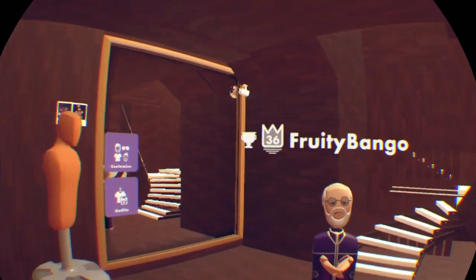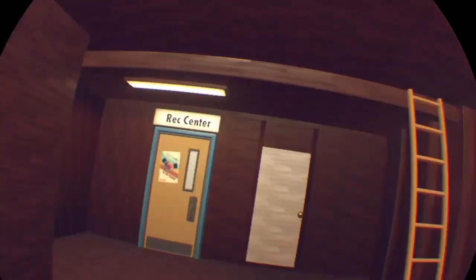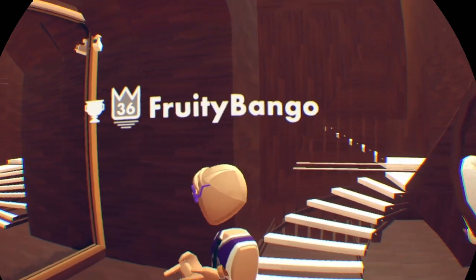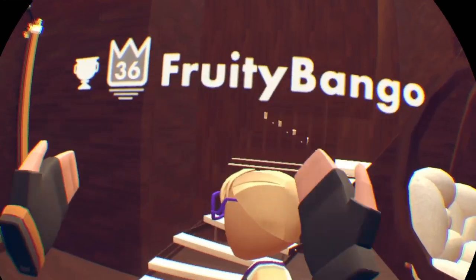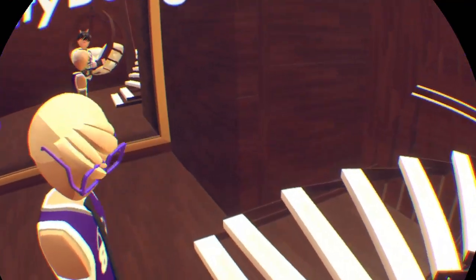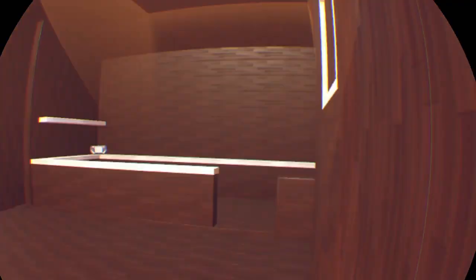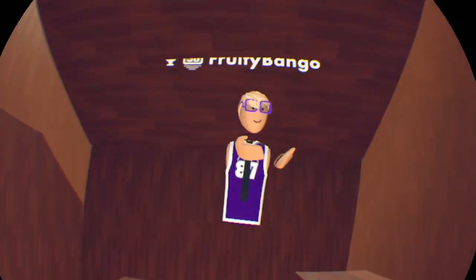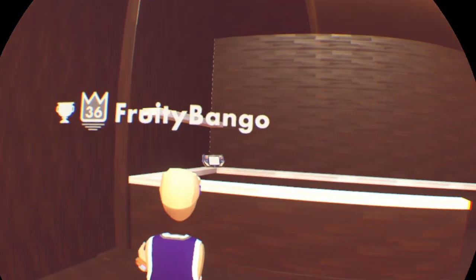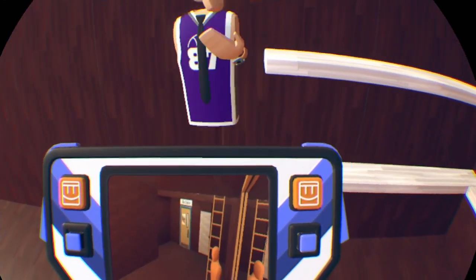Want to show me around your dorm room? Sure. I can see we've got a nice cabin or apartment themed dorm room. Let's go see what the upstairs looks like. I haven't really done much work up here — the only thing I've put in here is the camera. It actually works — that's a nice camera.